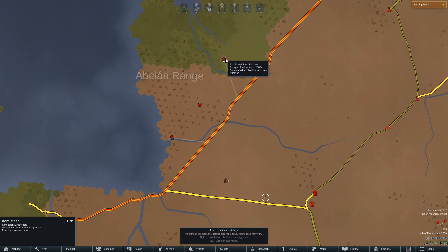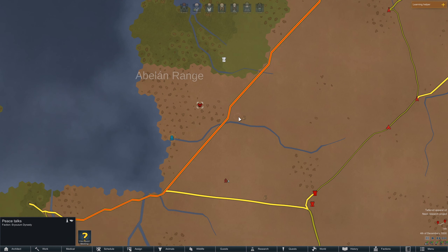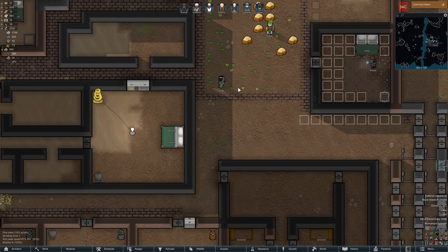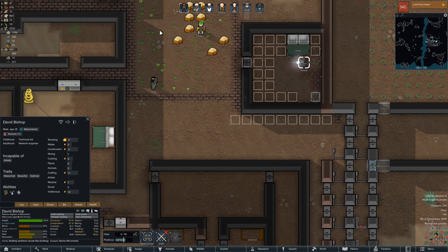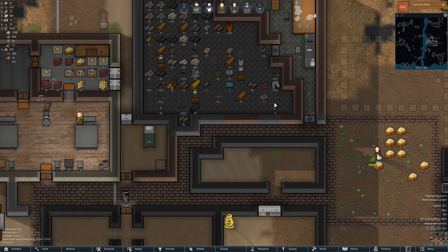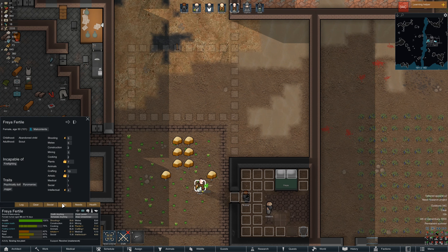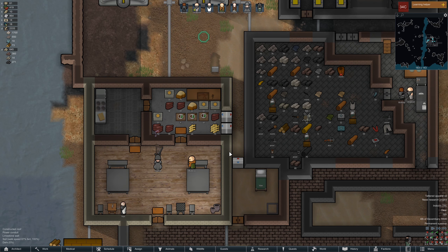I could. 1.4 days. That's there, and this was the quest. Oh, that's hard — an unknown threat. If we send four people... we don't have good... well, we have decent guns actually. I'm tempted, I'm real tempted. I thought about adding a stockpile, a freezer. We can do that. No, let's not.